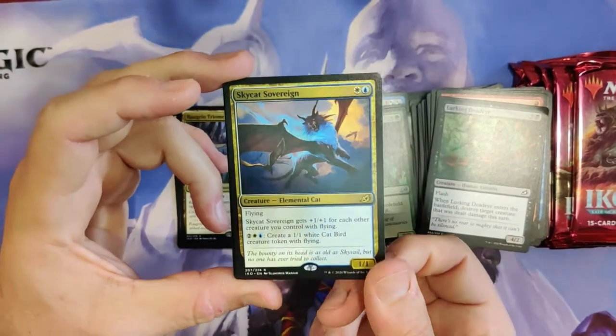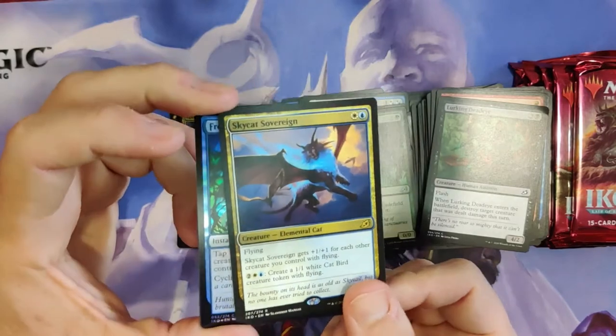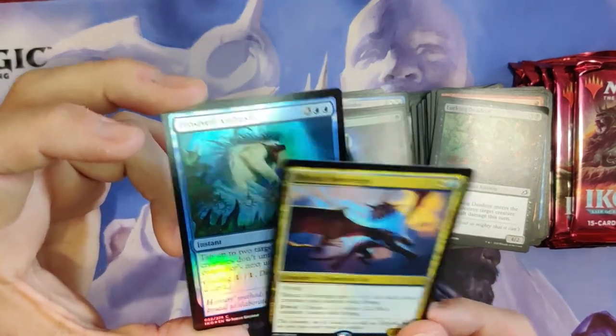There's a card called Wonder that, when it's in your graveyard, all your creatures get flying. He'd be really nice in that deck. Really like the Catbird — you can make Catbirds with it, so he's nice.